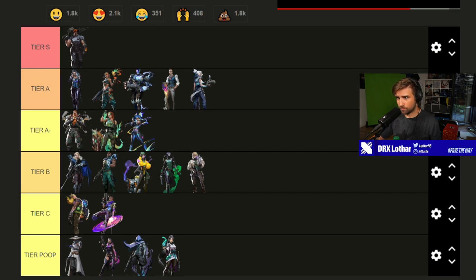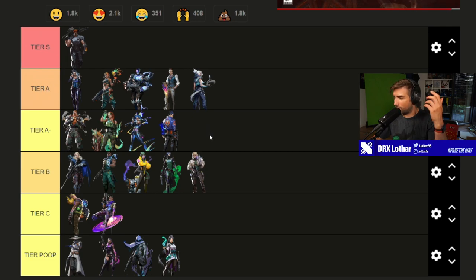Yoru — as raw power I'd put it somewhere in the lower tier area. It's such a synergetic ultimate that the raw power isn't really present. You can go for kills with it — using a Shorty or Stinger — but the raw power alone isn't good. It's incredibly beneficial for the entire team if they play around it, but by itself you need incredible game sense to consistently get kills with it.